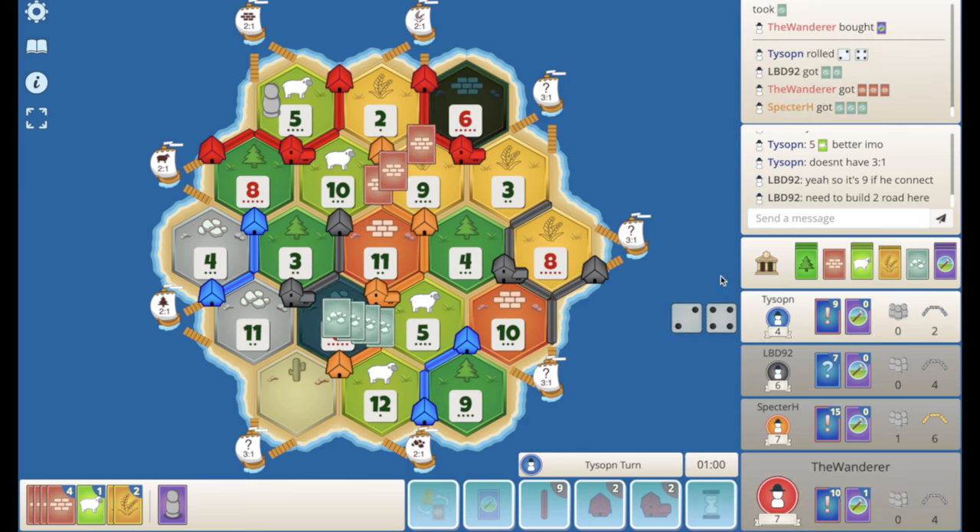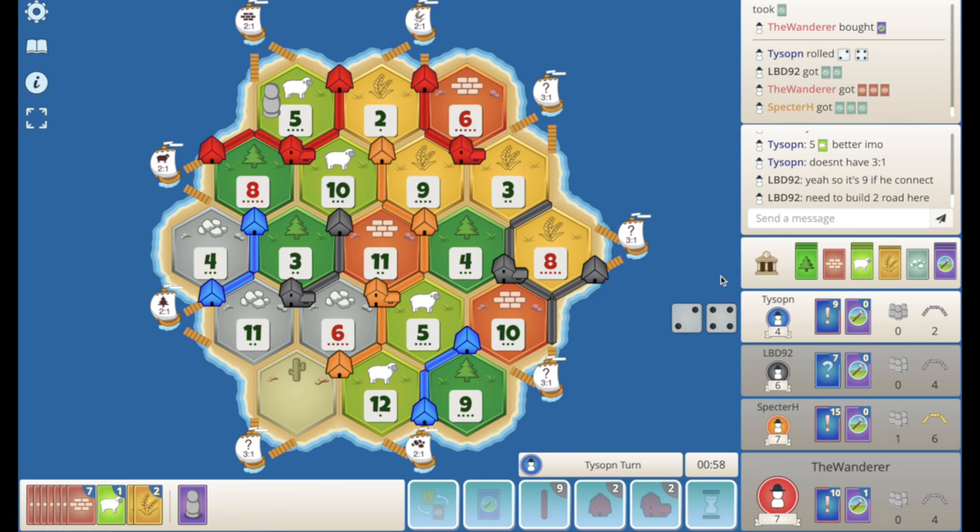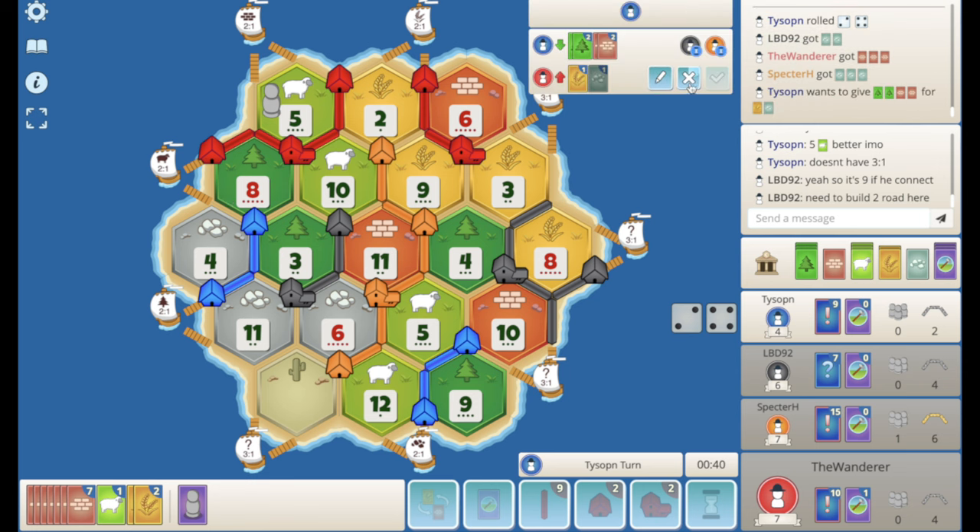I'll just pass. Six rolls — there are no monos out there. A seven here is big — it hurts me but it hurts orange even more. I wish I had a 3-to-1. Maybe I should have city'd because then I just connect road for the win, but I feel like orange with this many cards is just going to extend as much as they can. A city on the eight or the five — is it really that good? I don't know, maybe that was a mistake.